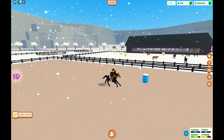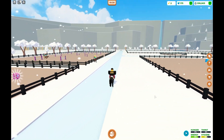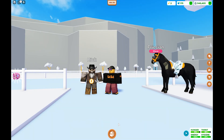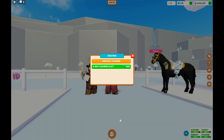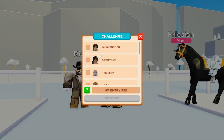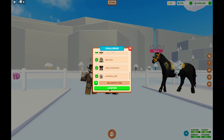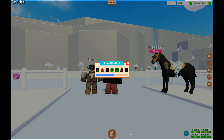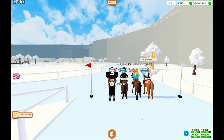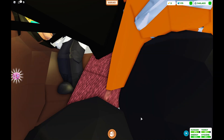Head over to speak to Rick, who will hook you up with a race against other players on the server. He'll ask if you're ready for a challenge — choose the default course and challenge players. We've got four people in the race including me. Whatever you do, don't get off your horse during the race.